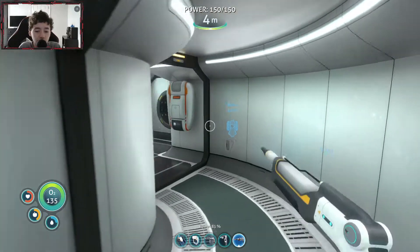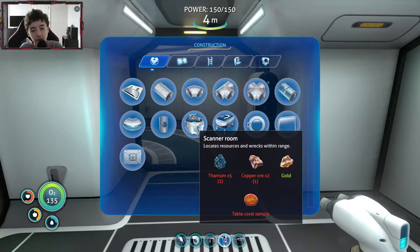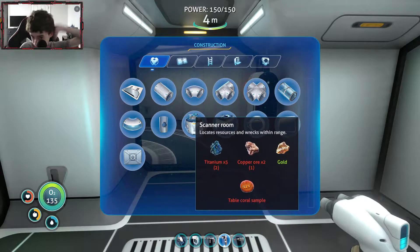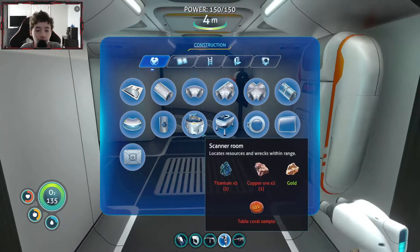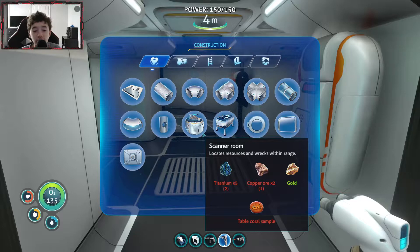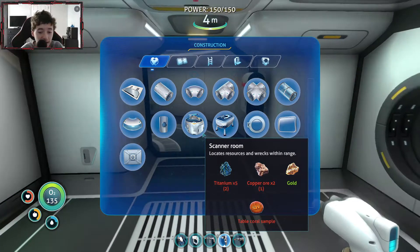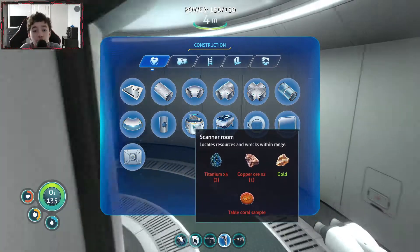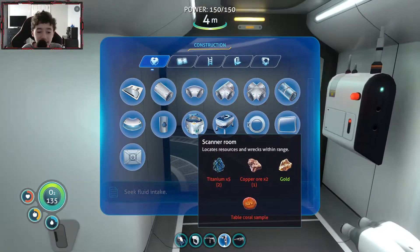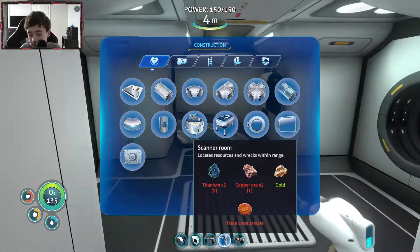So today's goal is what we're going to be doing. We are going to be building a scanner room and upgrading the base a little more. Because the scanner room can really help you find resources really fast. And I think one of the upgrades in the scanner room will even show you where things are. I'm going to really need that to find things easier, because I still have no idea what everything is in this game.